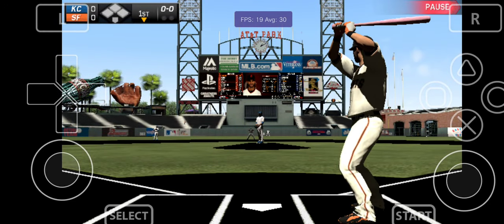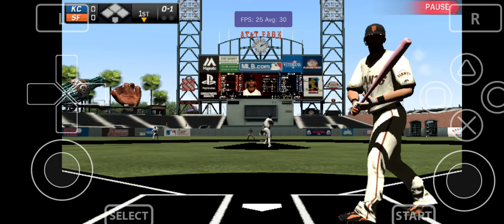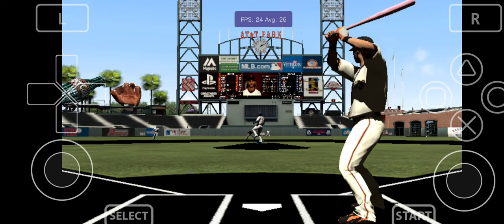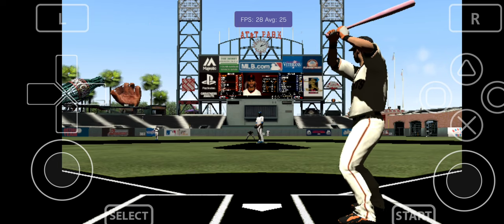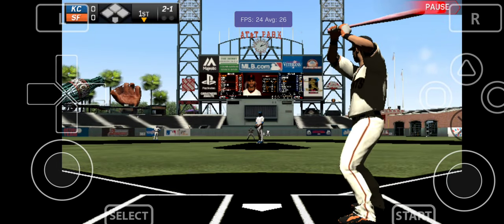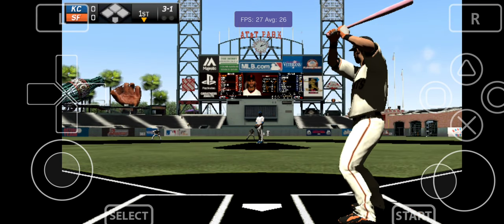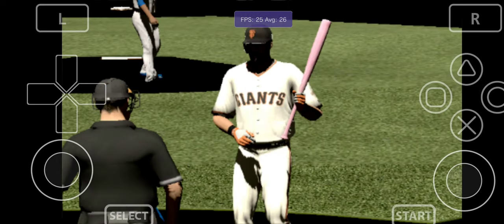Coming up to the plate, center fielder Angel Pagan will get us started in the home first. Leading off for the Giants, the center fielder number 16, Angel Pagan — and the center fielder with the fastball, strike one. A curveball as he's got to lean out of the way — that one nearly got him. Another curveball that's low and in the dirt for a ball, it's two and one. He misses it again — ball three. And he takes ball four, so the leadoff man is on.